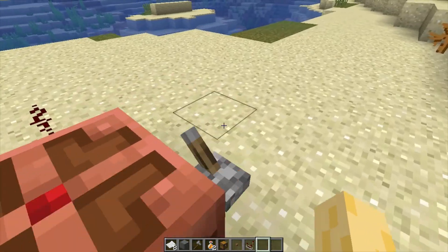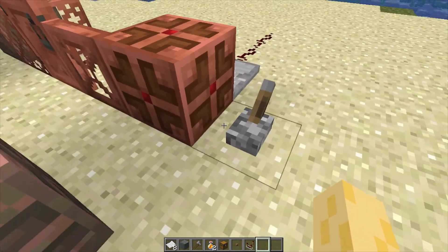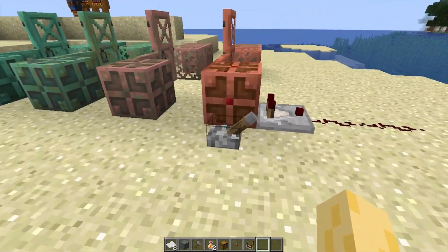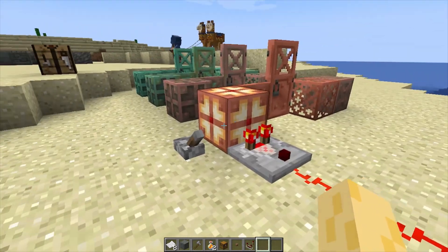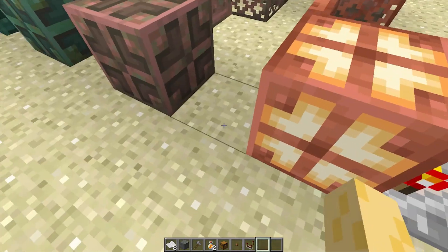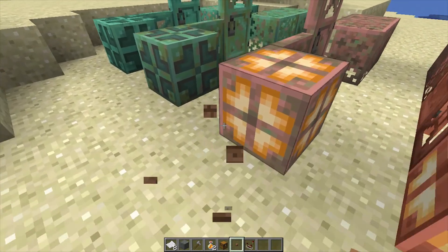The copper bulb is a very interesting block in Minecraft because it gives off a redstone signal and all you gotta do is turn a lever. So it's off right now and I have it hooked up to a comparator and some redstone. When I flip the switch — bam — all of a sudden it's on and it's giving off a redstone signal.